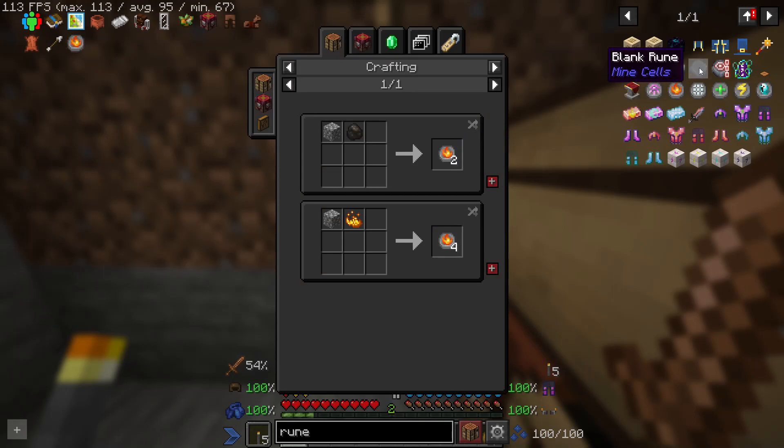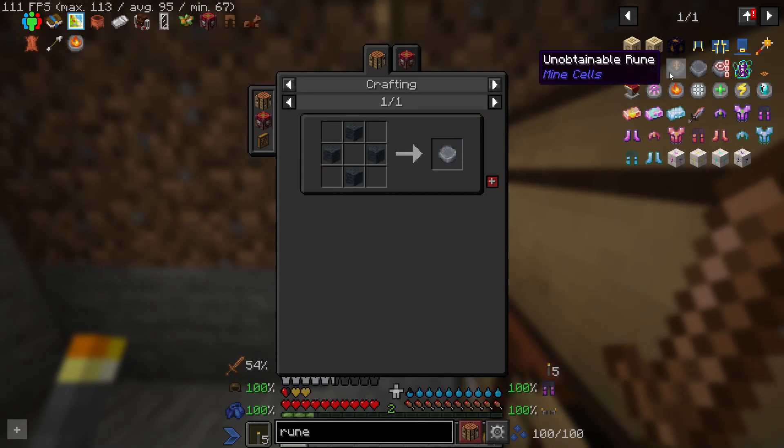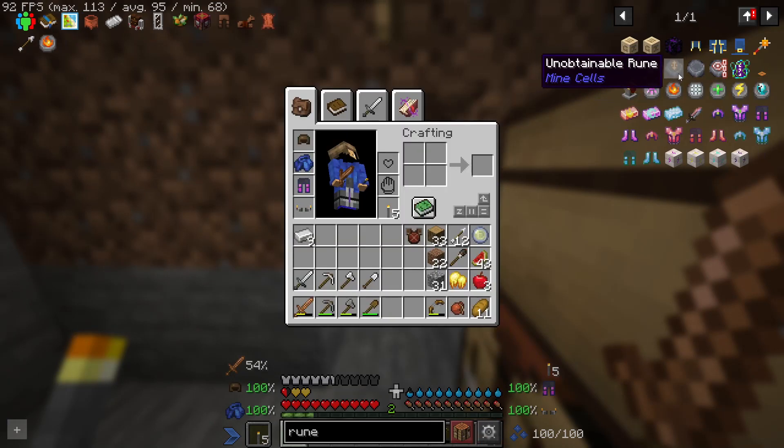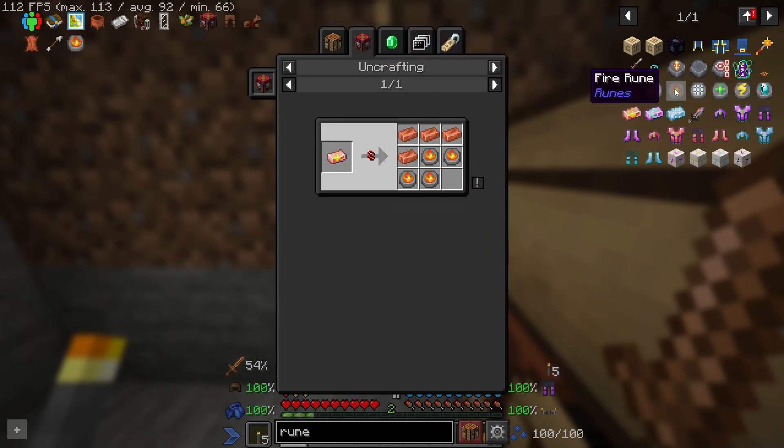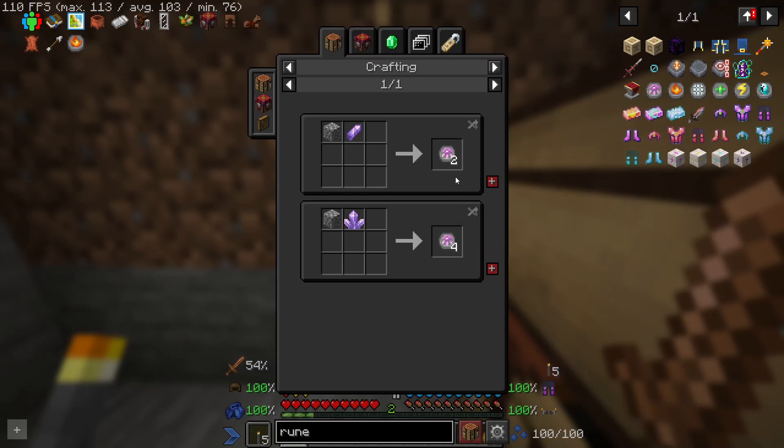Oh that's cool - unless the blank ring can be used. You can make a blink rune but you can't actually use it. Okay, I guess I'll get them all.